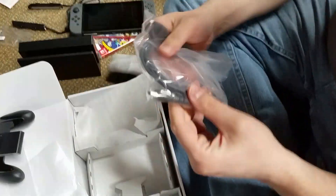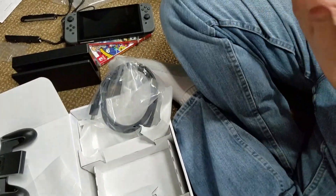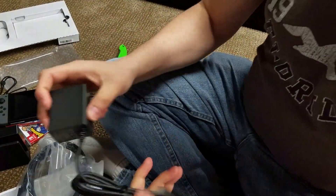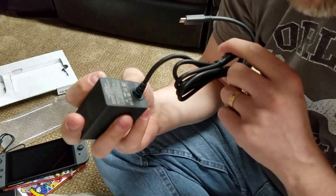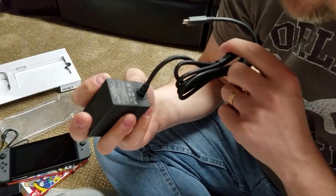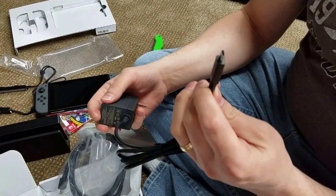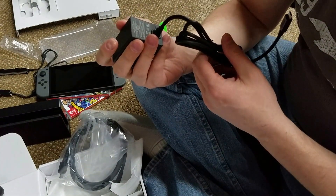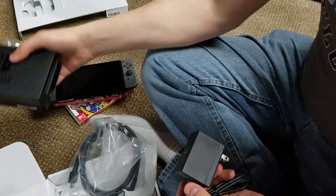It includes an HDMI cable, which every good modern system needs. It includes the power brick with the USB-C charging cable. This is a 5V 1.5A or 15V 2.6A. That's a little surprising. 5V should be pretty standard and probably will work with any USB-C cable — I actually have one for my GPD Win and can probably use that with this. But the 15V is not standard and probably will not work on anything else. I'm assuming that's for the dock.